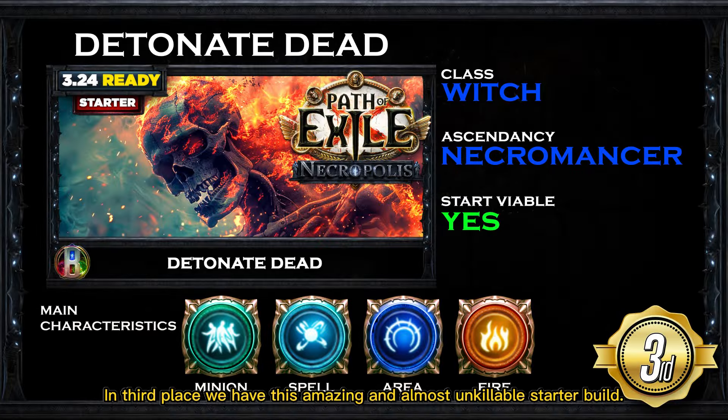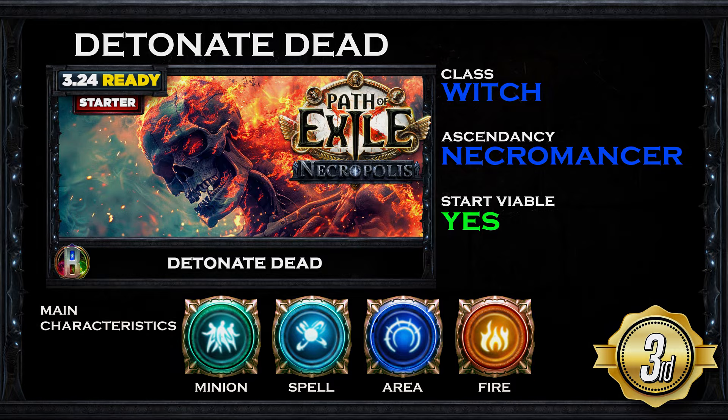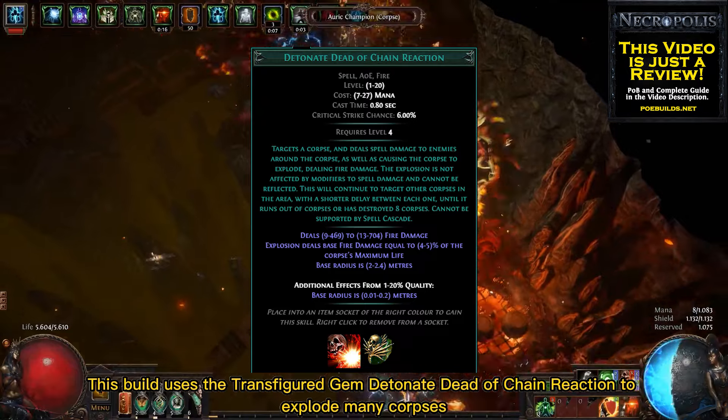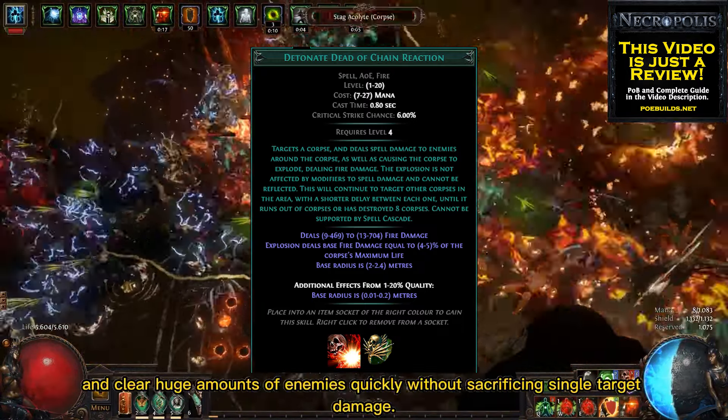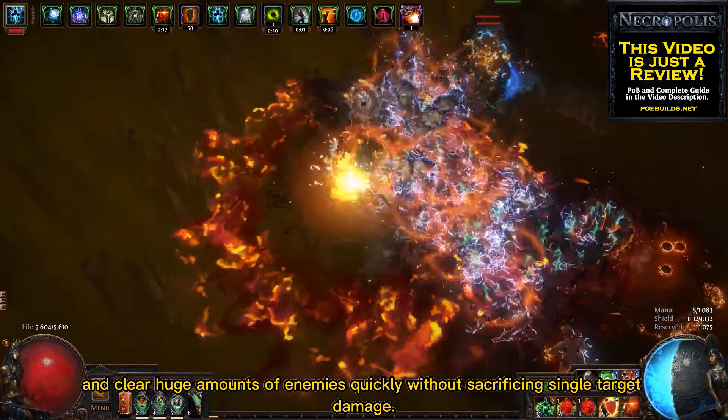In third place we have this amazing and almost unkillable starter build. I'm talking about the Detonate Dead Necromancer with the Witch class. This build uses the Transfigure Gem to detonate a Chain Reaction to explode many corpses with only one click, and clear huge amounts of enemies quickly without sacrificing single target damage.